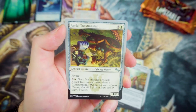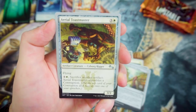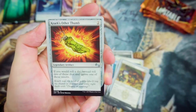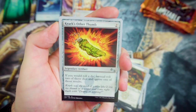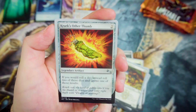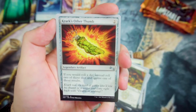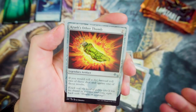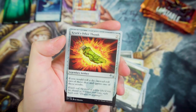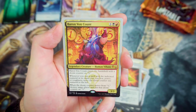For 3 and a White, we've got Aerial Toastmaster — a Flying 3-2. For 3 and a White, sacrifice another artifact, and Aerial Toastmaster assembles a Contraption. The artwork on these cards is just really, really fun. We've got Krak's Other Thumb — for 2 mana, it's a legendary artifact. If you would roll a die, instead roll two of those dice and ignore one of the results. That's where I was talking about earlier — you can end up choosing the dice roll to make it more beneficial.